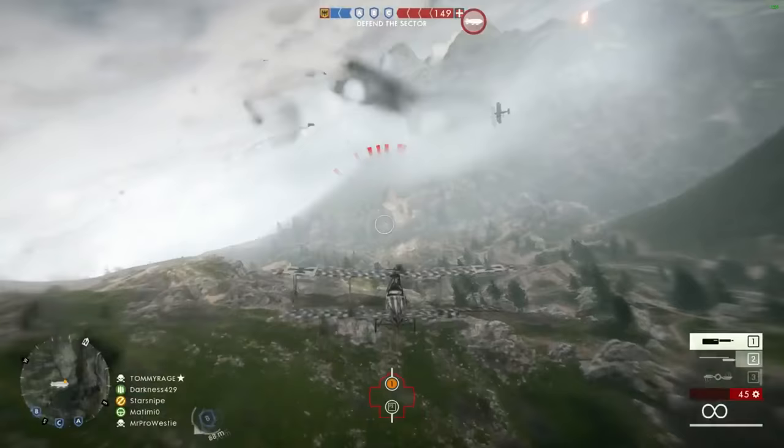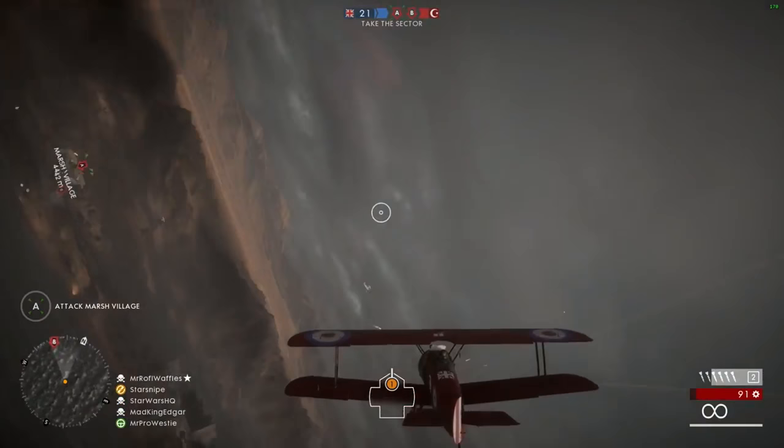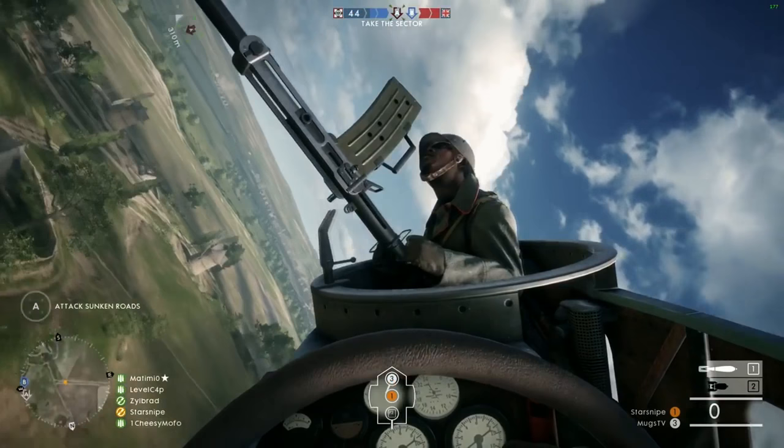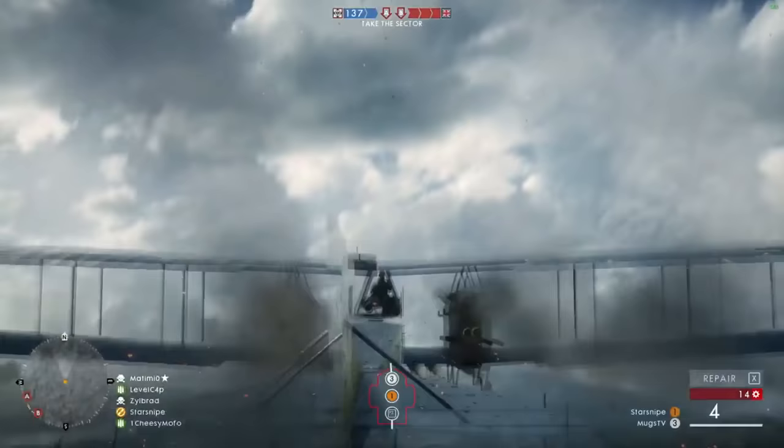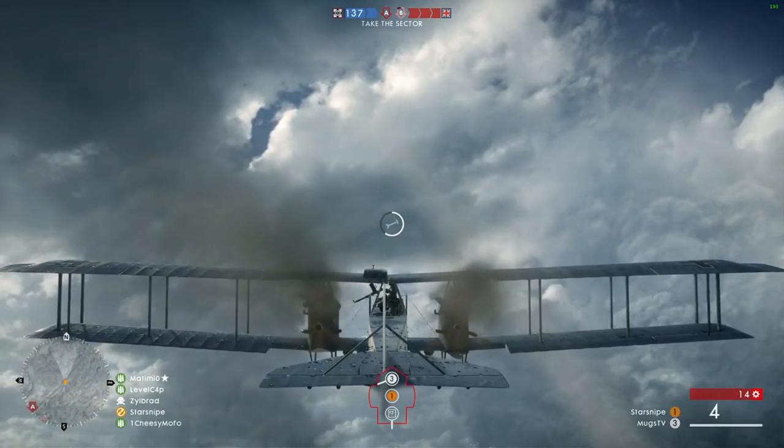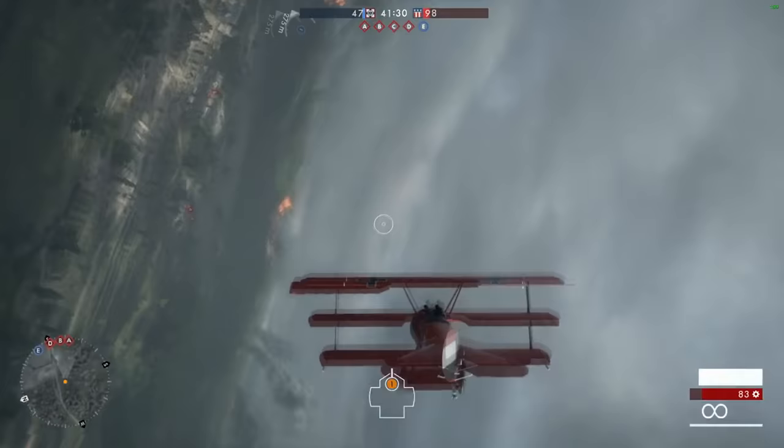Some general tips on top of all that: unless you're in a bomber, chase cam is your best friend — I recommend using it almost all the time. If your plane can handle it, always try to have a gunner, as that's someone watching your back, especially if you're a bomber. If you're being tailed, a quick swap to the back seat can allow you to take out the person on your tail if you're quick enough. Make sure to face upwards a little before you start repairing so your plane doesn't crash into the ground while you can't move. And during turns, cut your engine or decelerate for tighter turns — this is great for maneuvering when you're being tailed.